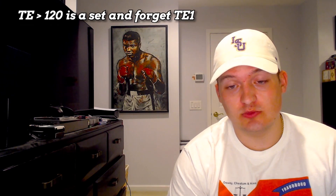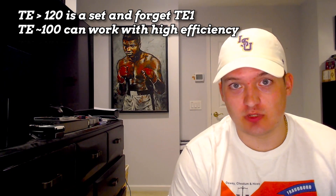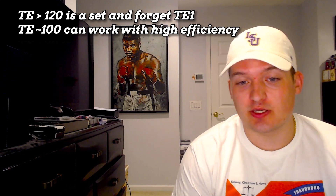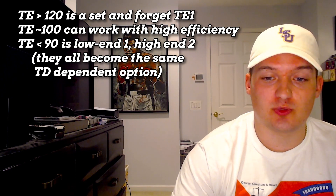For tight ends, over 120 targets is the set-and-forget-it tight end one — he's not coming out of your lineup, you play him every week. Tight ends around 100 targets can work well with high efficiency. Think about someone like Dallas Goedert — he's always going to be a startable tight end because of that efficiency. Anywhere under 90 targets is a low-end one, high-end two — start or sit based on the matchup.